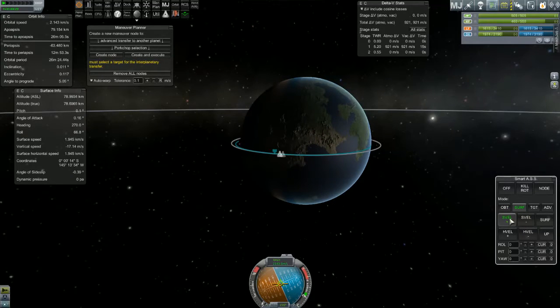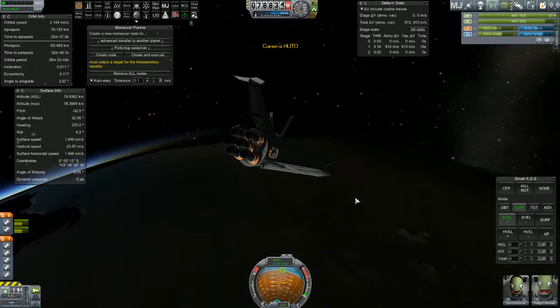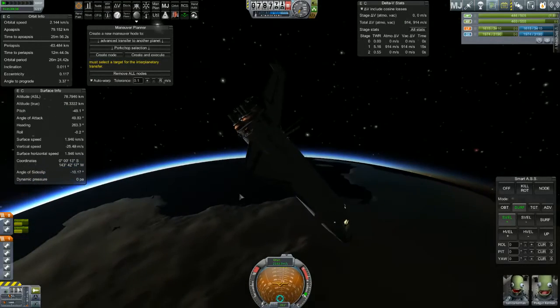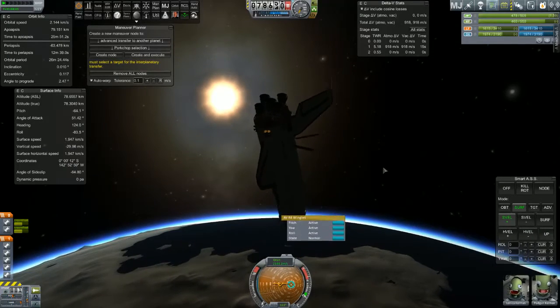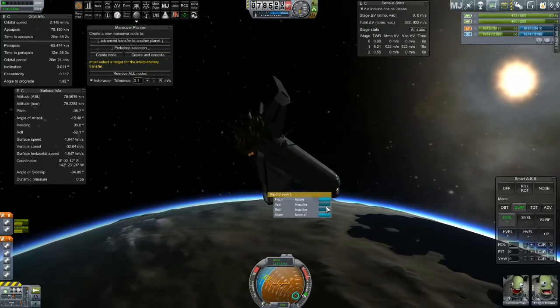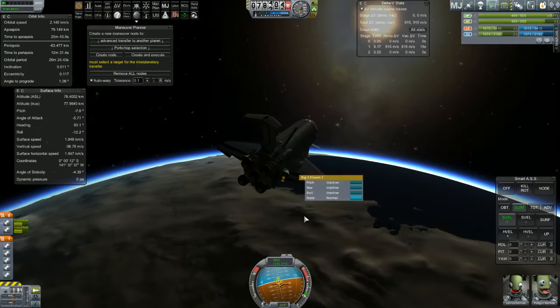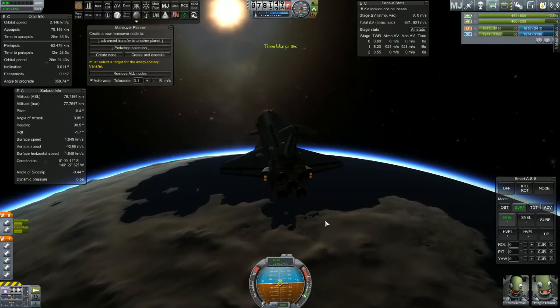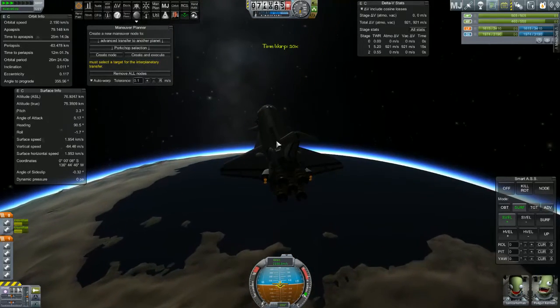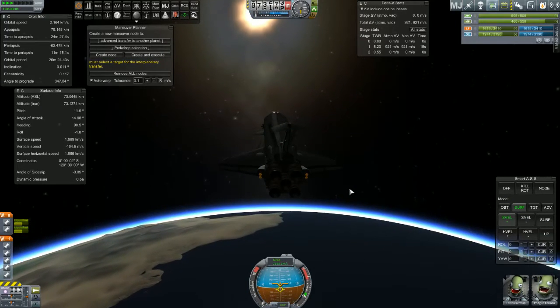At this point, I'll turn around to surface plus — basically it just points me right down the surface velocity vector. That's the most stable for re-entry. I'm going to leave these off — I think I did that once before, I'm just going to leave them off and see what happens. Surface velocity. Let's get on down. I'll pull my panels in right as I hit upper atmosphere.